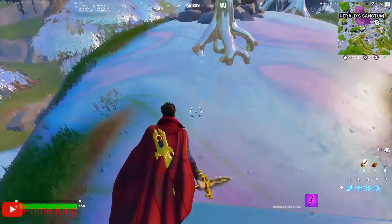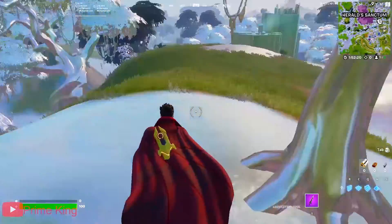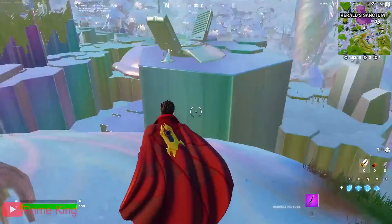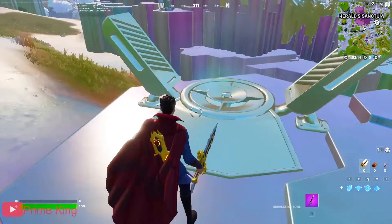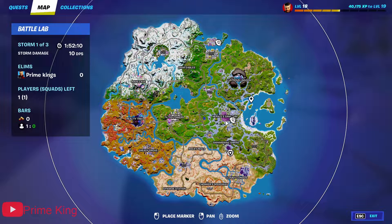Hello guys, welcome back to my channel, it's me your friend Frank King. In this new video I'm helping you with the V5 challenge. The challenge is to use a D launcher. As you can see, these structures I'm showing you right here are D launchers, and you can find them all around the map. They have been found in chrome POI locations such as L-Sectum, Lustrous Flake, and others.